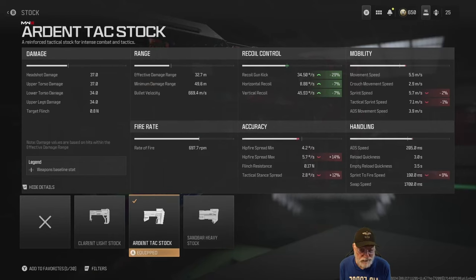Sprint to fire speed is impacted at 190 milliseconds — still pretty fast for an assault rifle. Sprint speed is okay at 5.7. Tactical sprint speed at 7.1, so that's pretty quick too. But look at the ADS movement speed — the composite of these attachments gave us a 3.9 millisecond ADS movement speed, which is pretty much bouncing side to side.